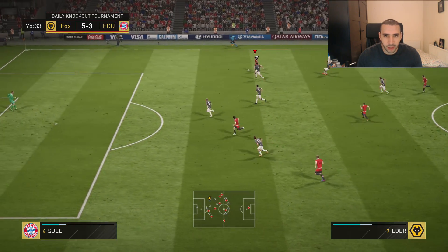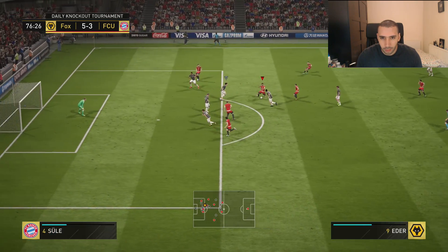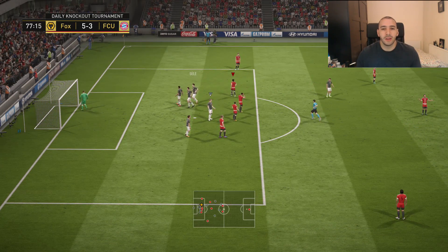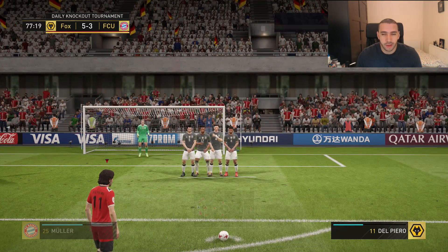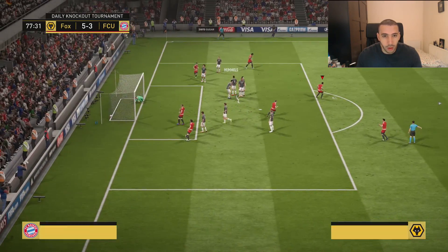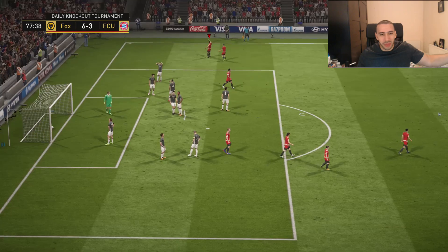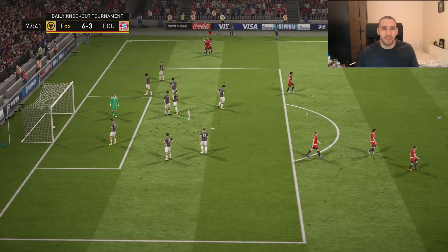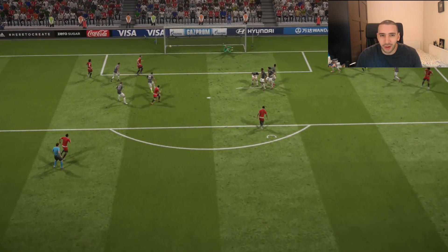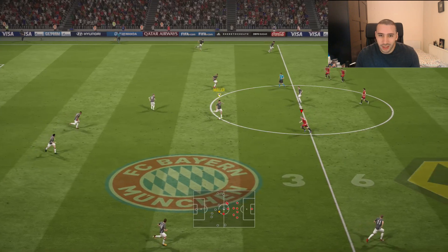We still have the ball, let's go. We have a free kick in a really good position — we're going to give it to Eder. 84 free kick accuracy, which is not bad at all. Deflection — I just didn't expect him to score so many goals just because his stats don't look the best, but he just seems overpowered for his rating. That was so unlucky for the opponent, but they got a lucky goal too — it's level.